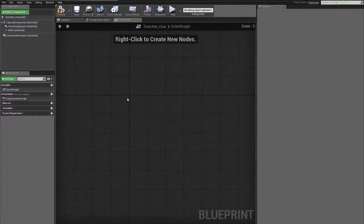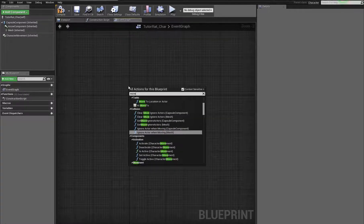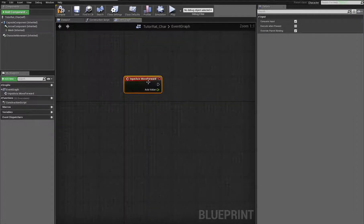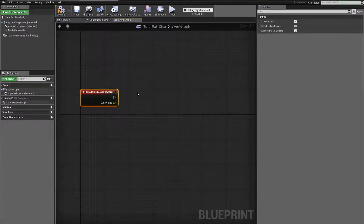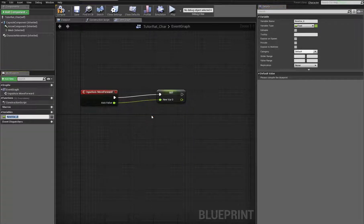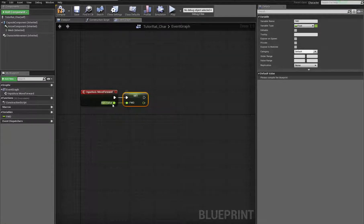All we need are our basic movements. The first movement we're going to take care of is moving forward. If we just type 'move forward' we get that axis event — this is one of the standard built-in ones; this is when you press W or S or your controller. What we're going to do is simply promote this to a variable and call it 'Forward' — the forward axis value. That's it.